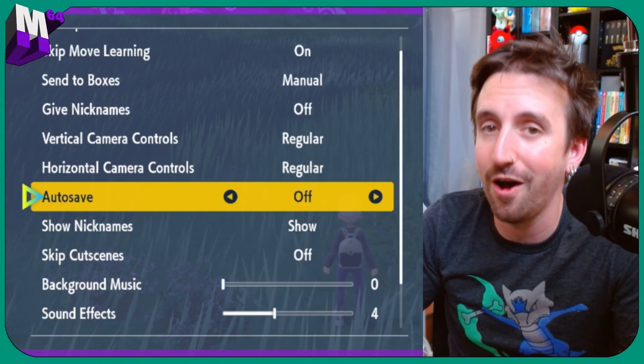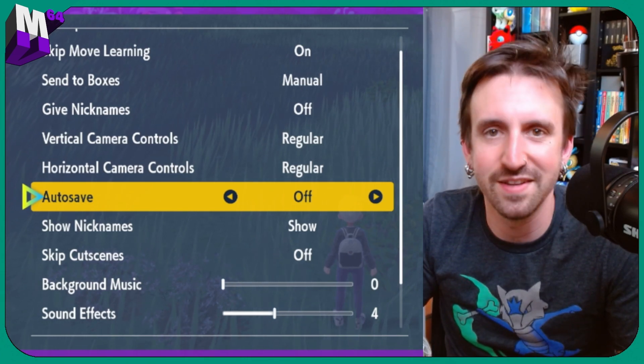Today we're continuing our sandwich series, this time focused on rock-type sandwiches to get you a shiny rock-type Pokemon. Let's hop right in. As always, make sure those auto-saves are turned to off and you lay down a hard save. Now let's hop into the sandwiches.